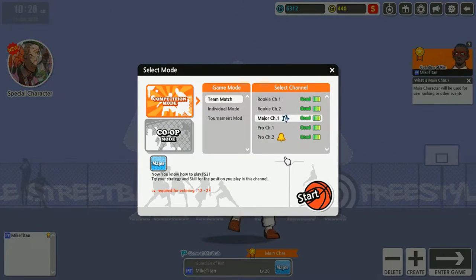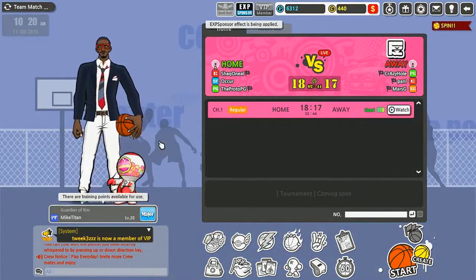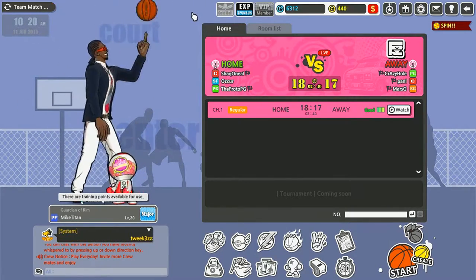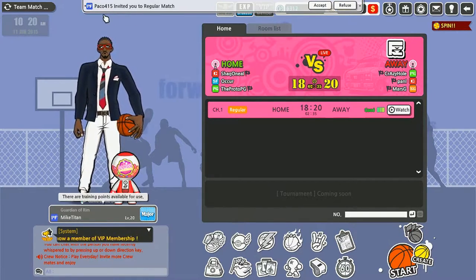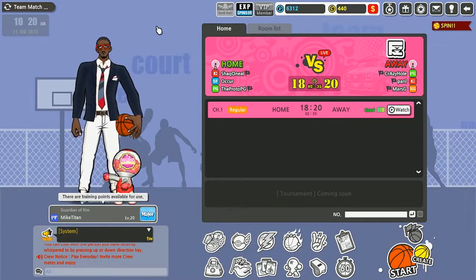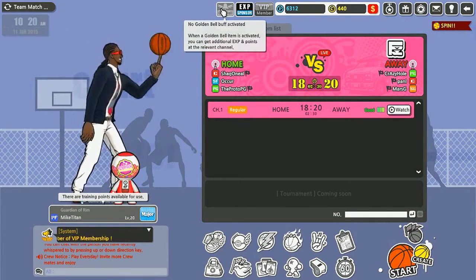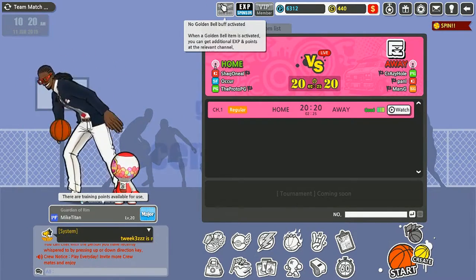This is the first screen you get whenever you log in and get into your person. These three items are pretty much modifiers or boosters — you get points and experience in the game. This is the Golden Bell — it gives you additional experience and points, but it usually only lasts for about 15 to 20 minutes, so it's a short-time thing you use during a play session.